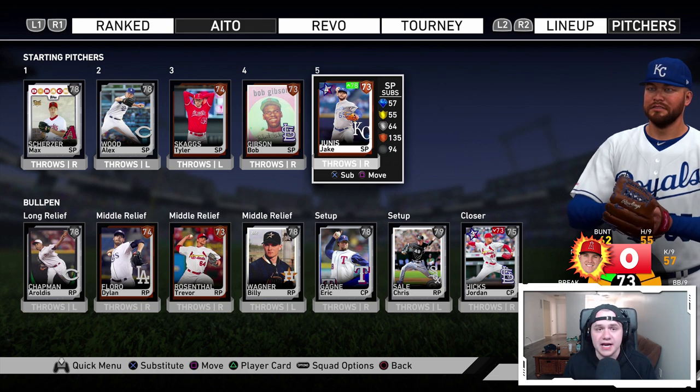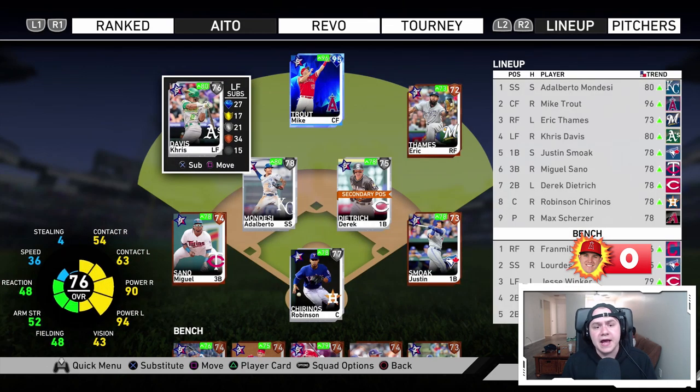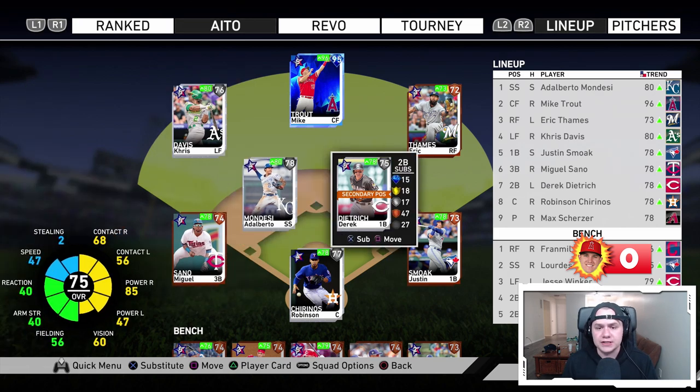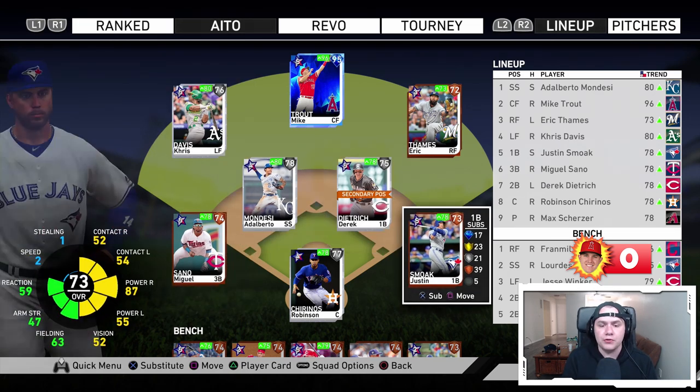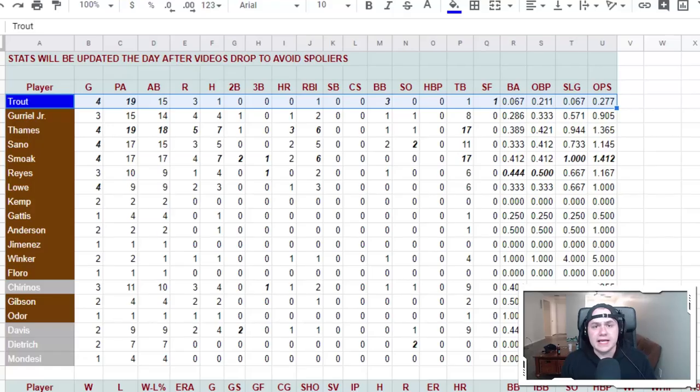Jake Junis is our new pitcher. Overall we still have two bronze starters in the rotation and two bronze relievers in the bullpen. The lineup hasn't changed — we've got the same starting nine: Justin Smoak, Eric Thames, Miguel Sano, and the three bronzes still killing it. Looking at the stat sheet — which is updated in the description the day after each game — Mike Trout has 19 plate appearances, 15 at-bats, and still only one hit. He's walking a little with three walks, on base at .211, but only hitting .067.